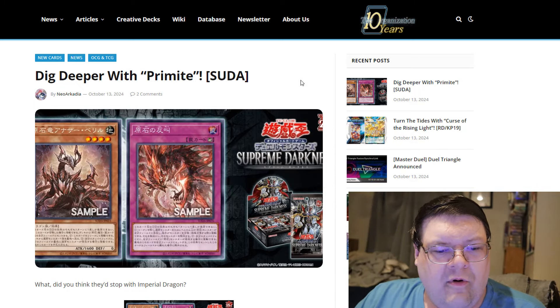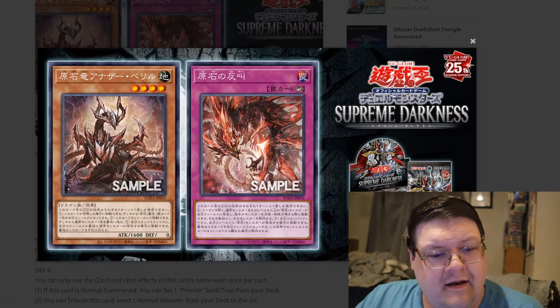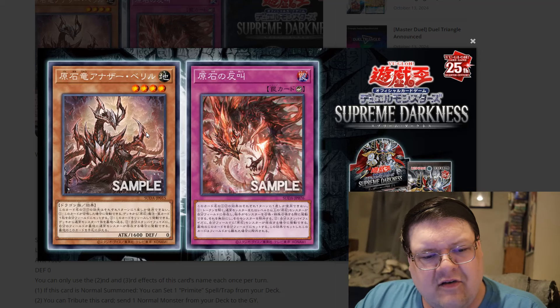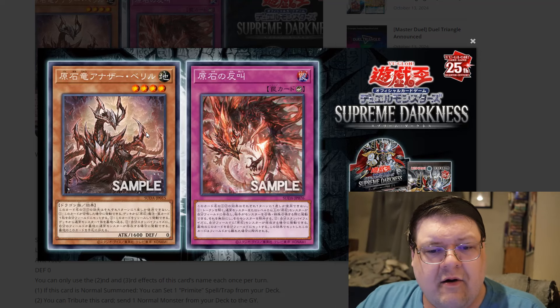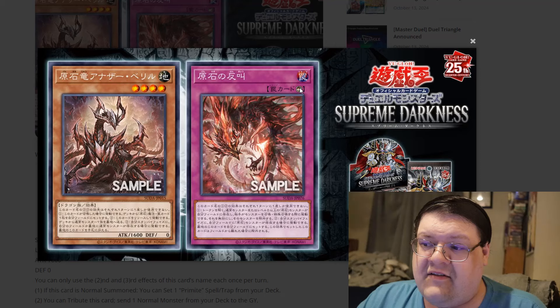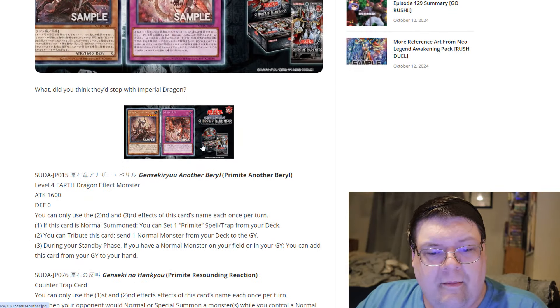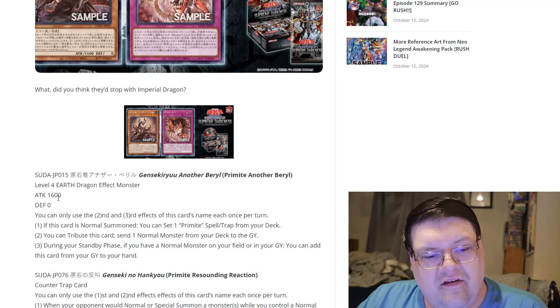Dig deeper with Primite. For some reason, we got another monster out here. We were wondering what else we were going to get in this archetype, and it appears we're getting a Level 4. It's called Primite Another Barrel — a Level 4 Earth Dragon with 600 attack and zero defense.